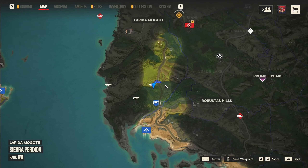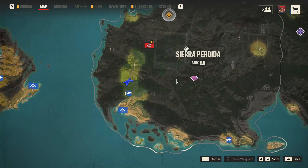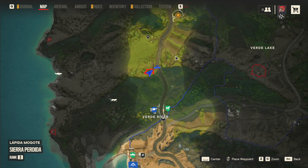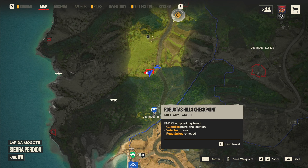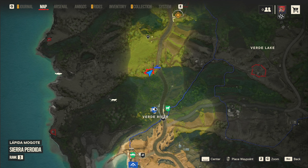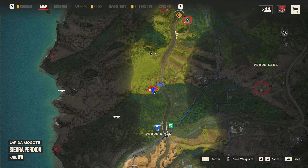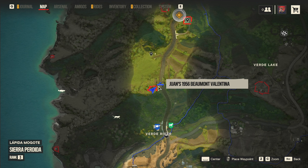Alrighty guys, you want to come to this location on my map. We are in Aleste in the Sierra Parida province. You want to head a little bit north of the Verde River. They have a Verde River checkpoint, so just head maybe 200 meters above that and you'll find this — it's just a bunch of cages off the road, so it's quite hard to miss. But if you're driving close to it, the gun case symbol will actually show up on your map, so just look out for that if you're having trouble.